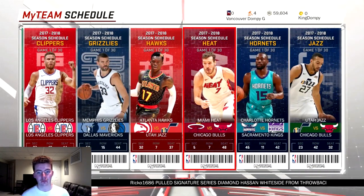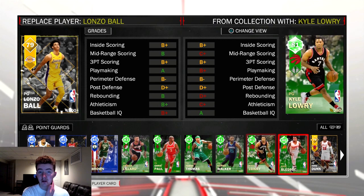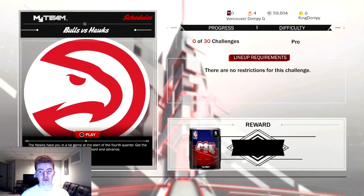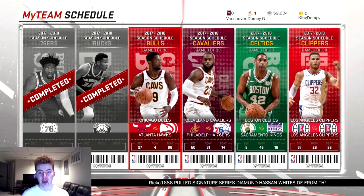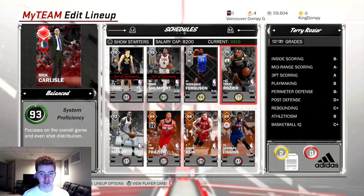There are 30 challenges in each schedule. The first few games start in the third or fourth quarter, and there are some full games but they're only two or three minute quarters. If you're using ruby cards or expensive cards for contracts, you're doing this wrong. Just use silvers and cheap gold players because there's no point using your really good cards for these schedule challenges. It starts on pro difficulty, which is super easy, and by the end you're only allowed three gold players with the rest being silver or bronze on superstar difficulty. You can beat the first few challenges with cheap players on pro — it just doesn't make sense to burn through contracts with your best cards.